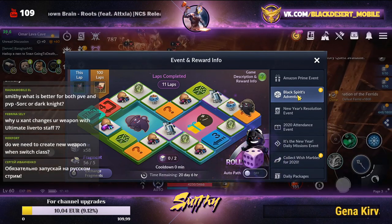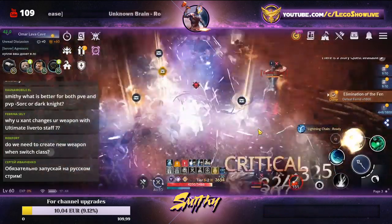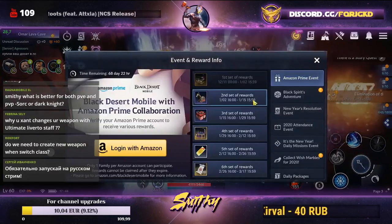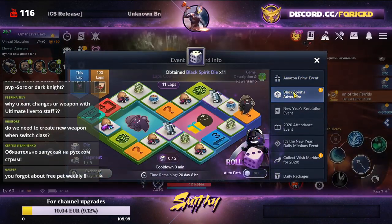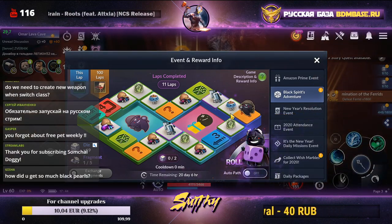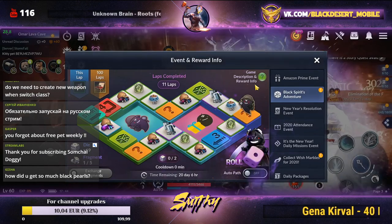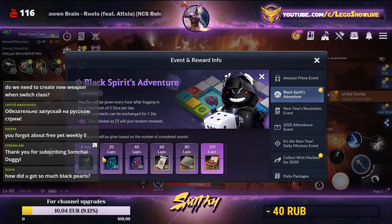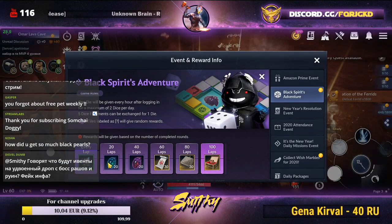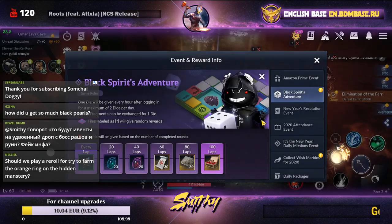The event is called Black Spirit Adventure. You farm cubes from mobs in any territory, from level 1 to 70, and get them fairly frequently. You then roam with your Black Spirit and for every 20 laps you get a special reward. Every lap gives condensed dark energy, and at 100 laps you receive one epic stone — very nice to have.